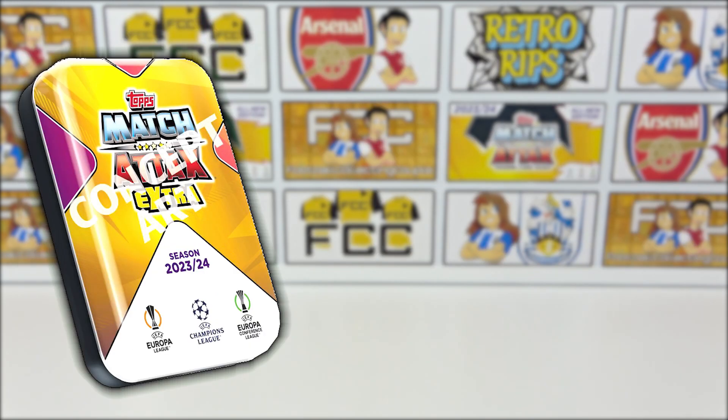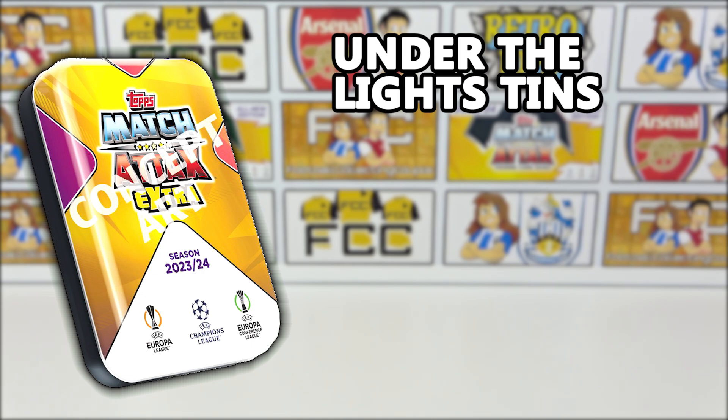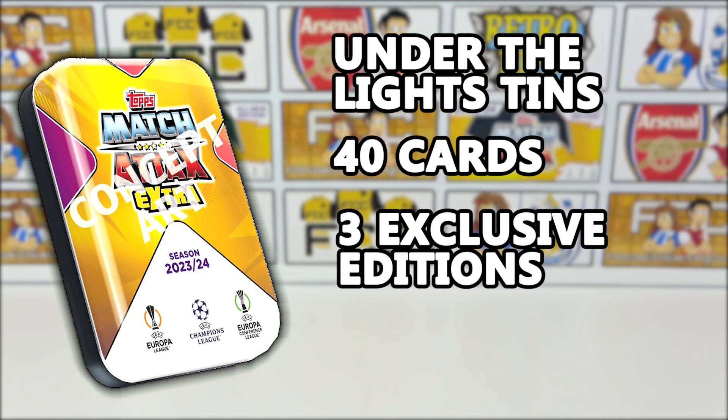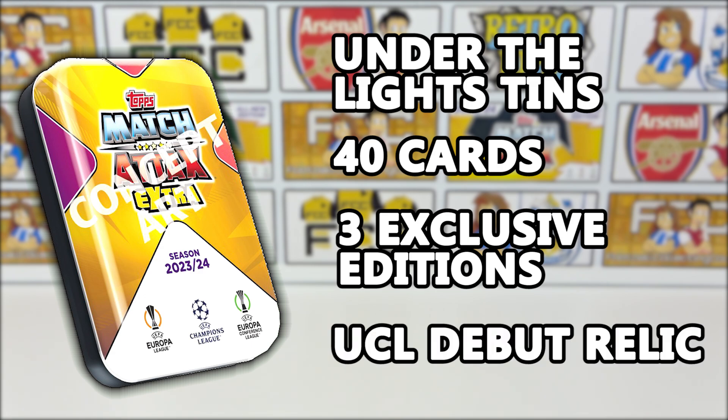Next we have the mini tins. We're going to have two tins, both Under the Lights themed — maybe a night time match theme, which should be really cool to see. In each tin we will get 40 cards as well as three exclusive editions, which we can assume will be Under the Lights themed. Relics will be returning, and we will be getting UCL debut relics in the mini tins, one in every 28 mini tins.